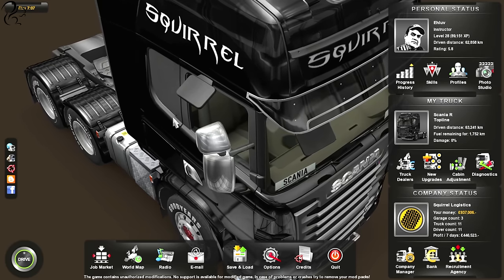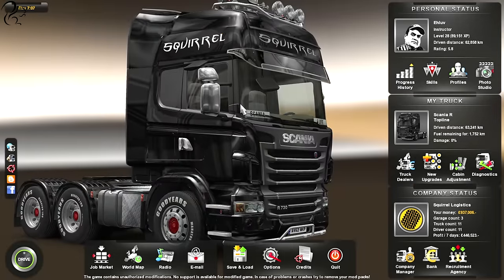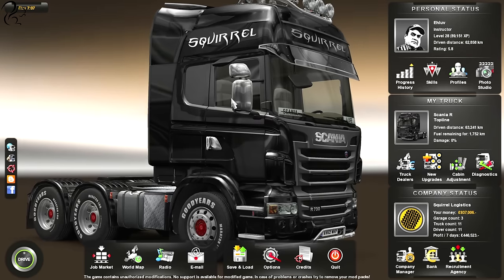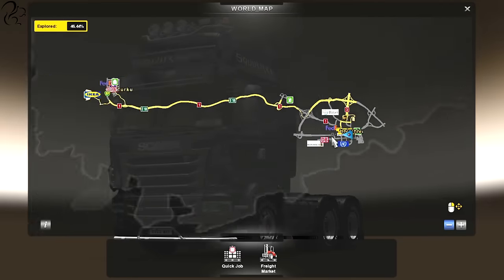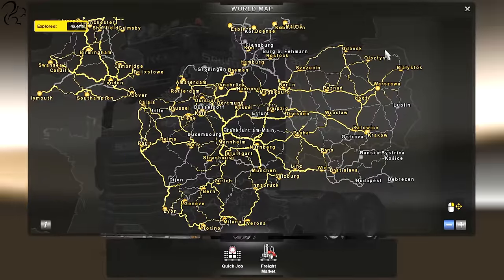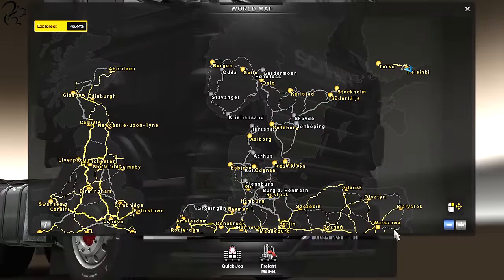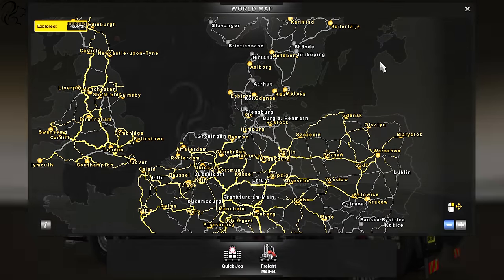They've also got Adaptive Automatic Transmission — I'm not entirely sure of the details on that one, but since I've got manual transmission gears anyway, it doesn't really affect me. Also, 1.6 works with ProMod. If you look at the world map, you can see Helsinki up here — that's ProMod, not standard. Going East is down here. 1.6 seems to work just fine with both Going East and ProMod. I don't know about TSM — I haven't tried it with TSM at all, so you'll have to try that yourself.